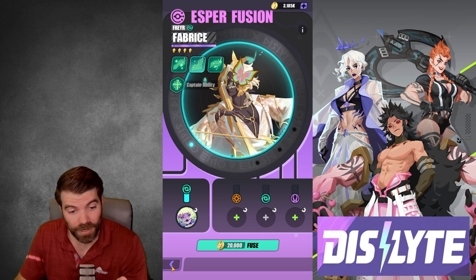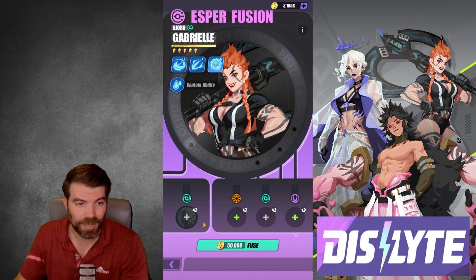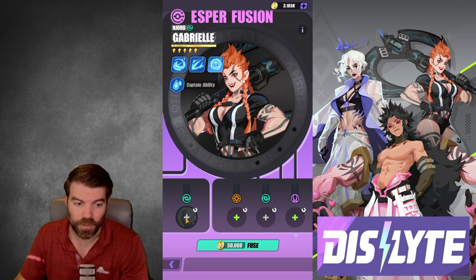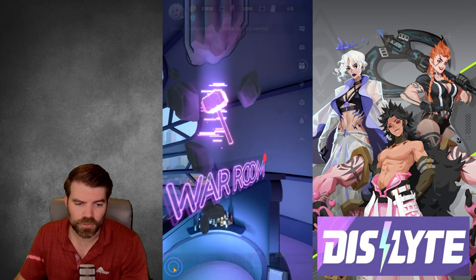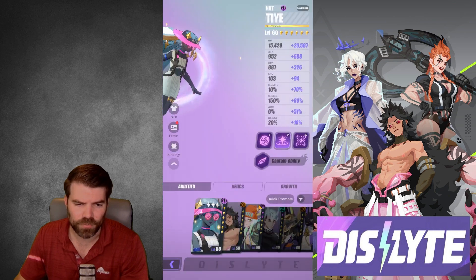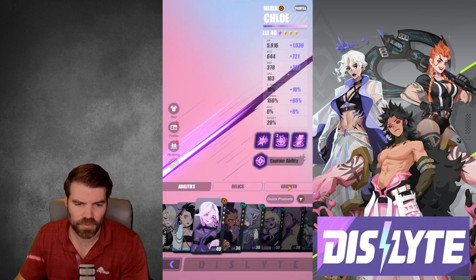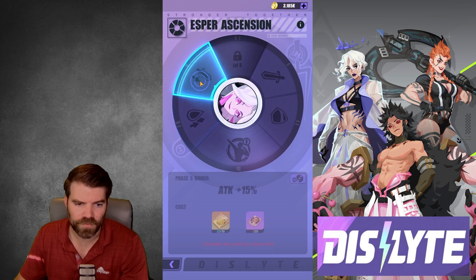So you're gonna do that one and that's gonna give you Fabrice. You're gonna take Fabrice and send him up to phase five. You can see this requires a phase five Fabrice, so you're gonna throw him in there and then throw in some other phase fives. For phase five espers, what star do we need? Probably four star — let me just double check real quick. If we go here to growth ascension, what do we need for phase five?